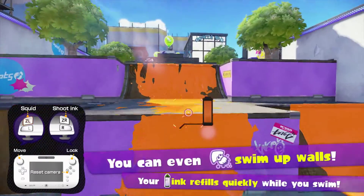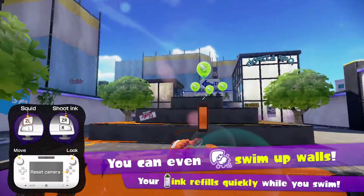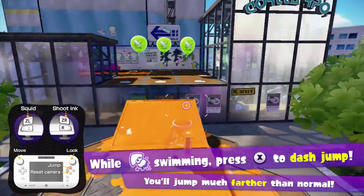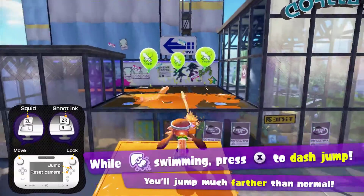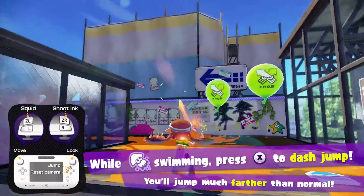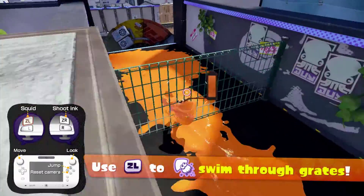In squid form, if there's ink on the wall you can climb up the walls, and pressing X lets you dash and move faster while climbing. You can even jump as a squid — while swimming, press X to dash jump. If you ink the surface on both sides of a gap and squid dash jump over, bam — you're on the other side. And as a squid you're also able to go through grates.